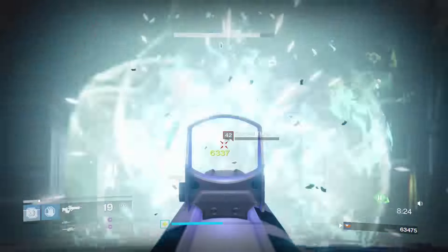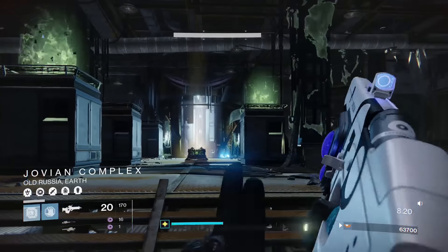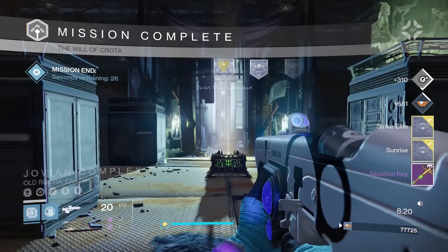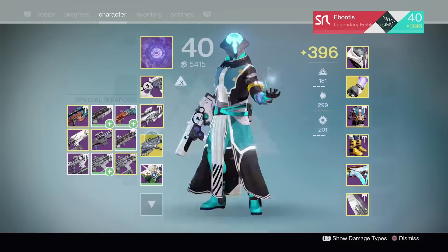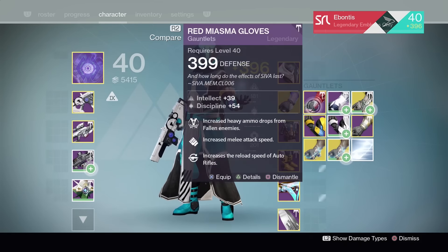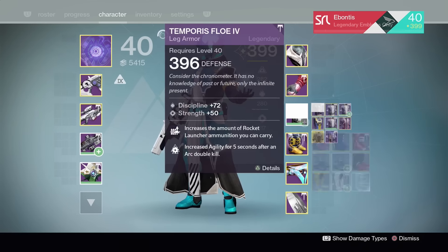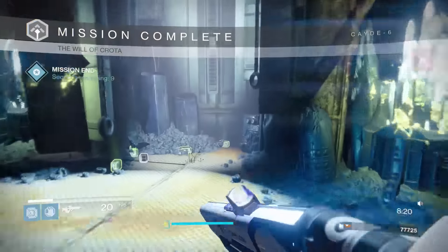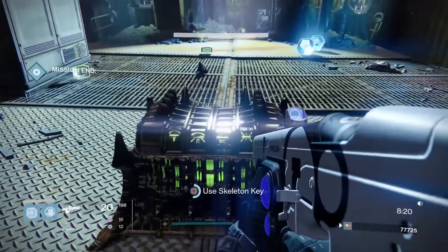Make sure you don't die from any of these random cursed thrall that spawn in — and she's done! Eight-minute bonus — nice solid finish. Only took me half the week to do it, but I got there. At this point, equip any of your highest gear. I hope you guys enjoyed this one — it's been a long time in the works for me this week. I don't think she gives the greatest drops, but she does drop the Grasp of Malok, which could be good.